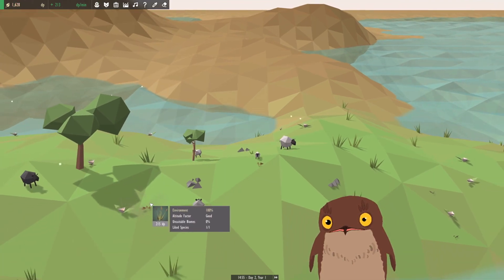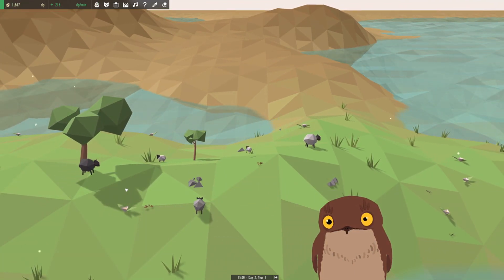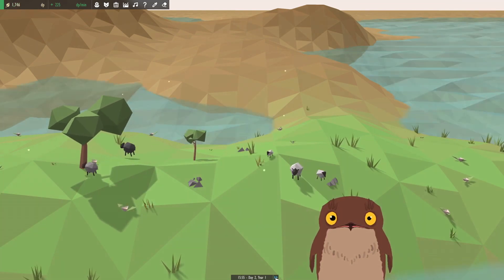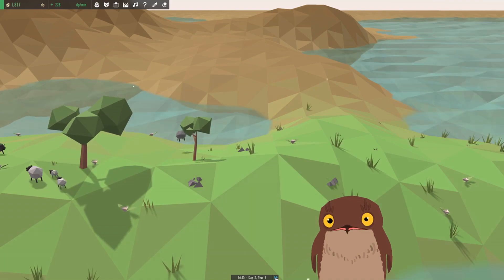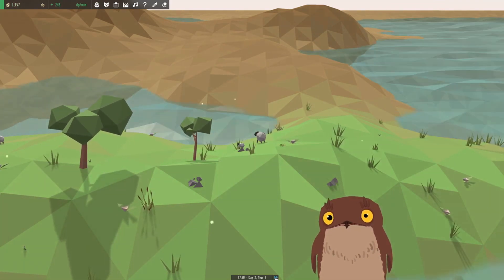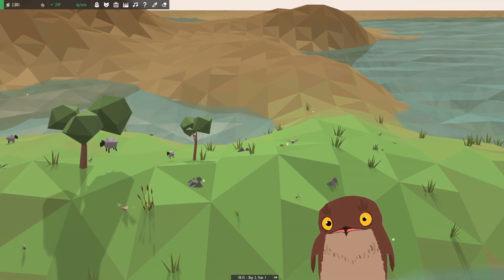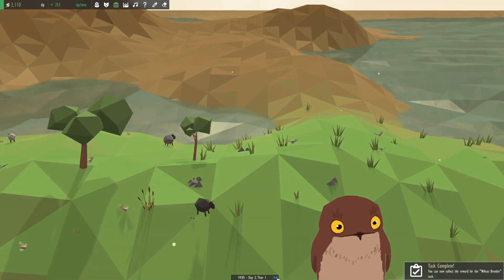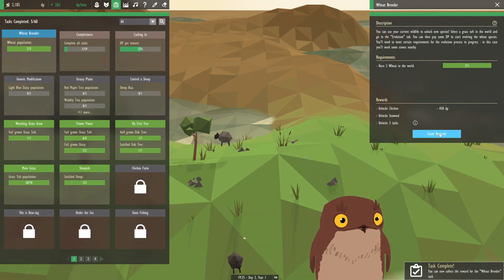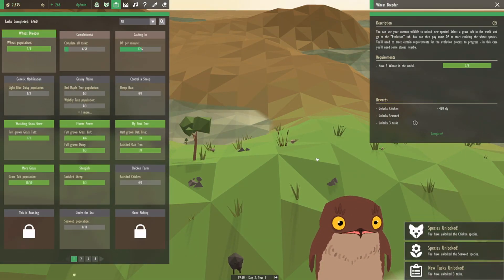We'll plant a few more while we're at it. And with that said and done, we now have some wheat growing. And we've now completed the wheat breeder task, unlocking chickens and seaweed.